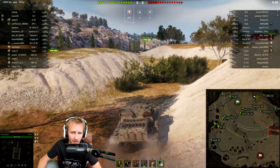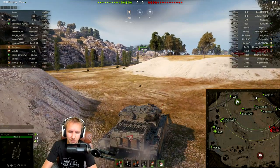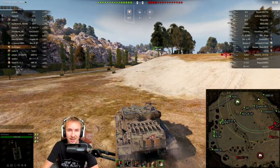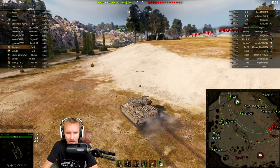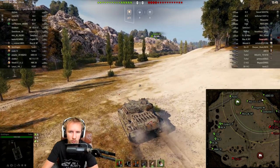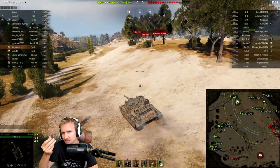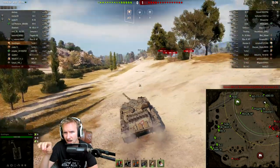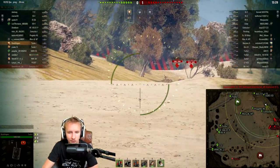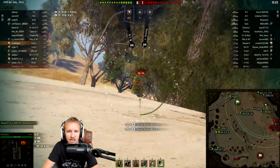The Turtle can only truly perform against tier 8 and below if it wants to hold back an entire flank. Against higher tiers, you're really just damage support — but you can be excellent damage support. With 3,000 base DPM fully tricked out with Brothers in Arms, a premium consumable, vents, and a gun rammer, you're pushing towards 4,000 DPM, which is truly monstrous. However as I showed in the statistics, it's not dramatically higher than the TS5.